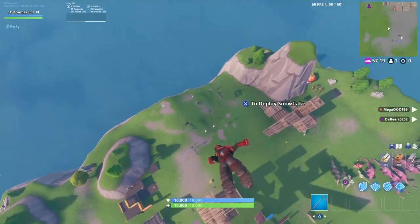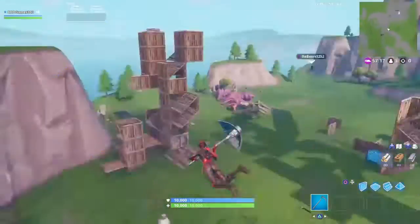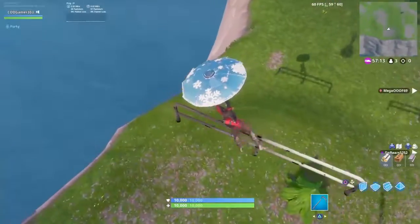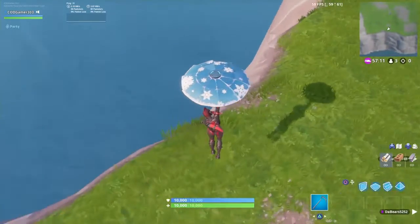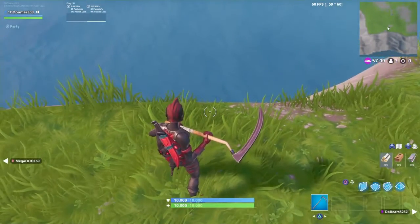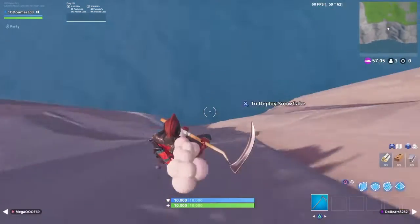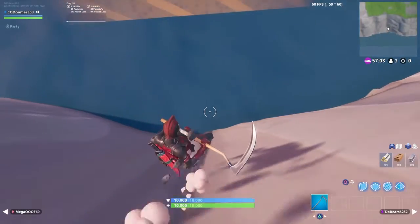Whoever's doing the glitch needs at least three people total. Make sure the others don't kill each other and stay alive. As you can see I have 10,000 health and 10,000 shield, so we're just going to have a quick and easy death — go down the hill.